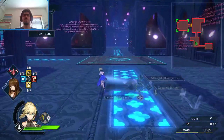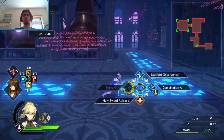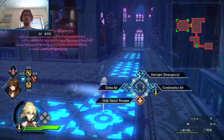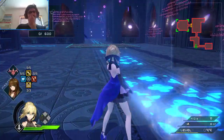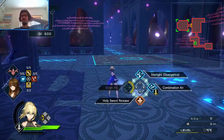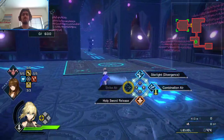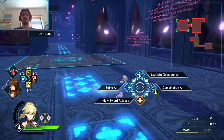Strike Air is a perfectly fine skill. You can't move during it, and if it gets blocked once, goodbye — you're in big trouble at that point. But it's still perfectly fine, it's a fine ability. I use it and I kind of like it just for the blasting-off-again thing. Everyone goes blasting off again — Team Rocket style.